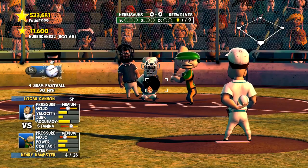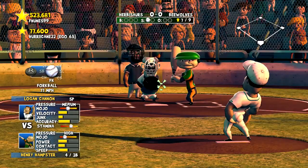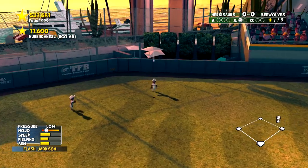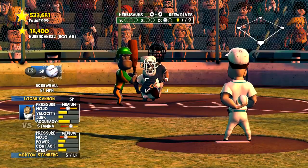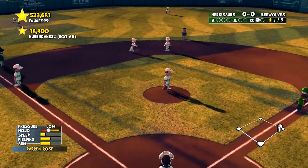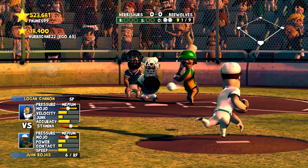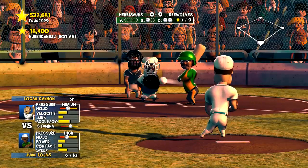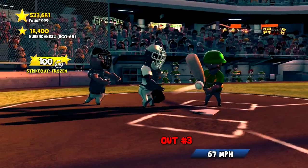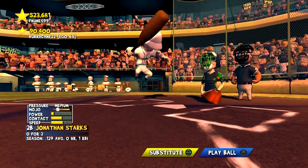Cannon's stamina is still over half with slight dips in his ratings but nothing too bad. A pop-up skied to center — Jackson with the catch, one down. Morton Stanberg tried to leg out an extra base earlier and it didn't work. Rose with the perfect throw — out number two. And strike three on the change-up. We've had one hit in the game, our averages are dipping.